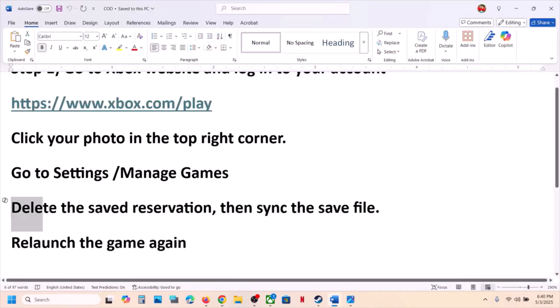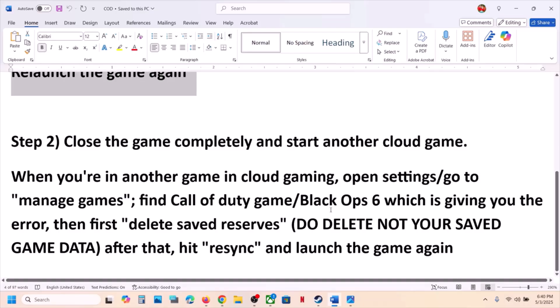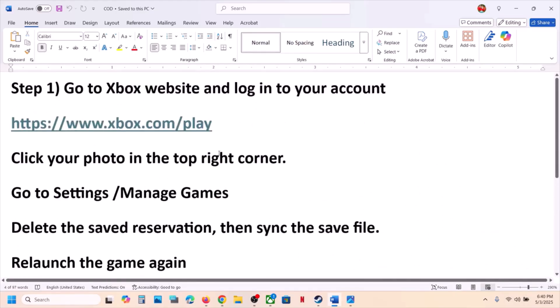Once you select the game, delete the saved reservation. After you delete it, sync the save file, and then relaunch the game. Make sure that you do not delete the saved game data — you only delete the save reservation.